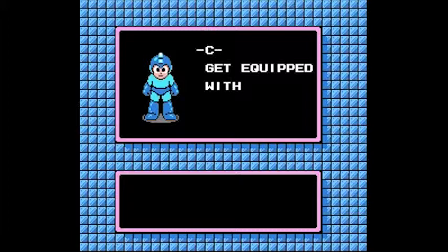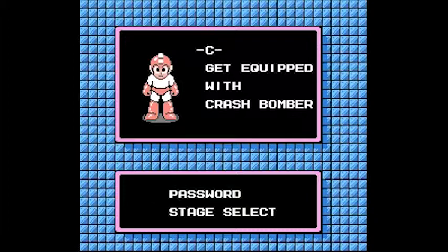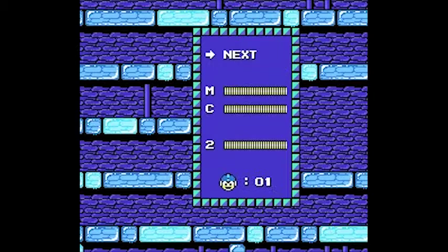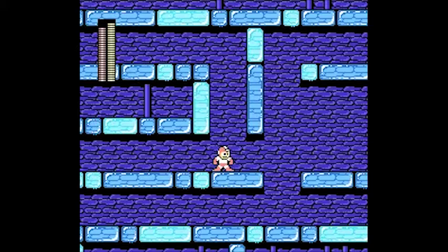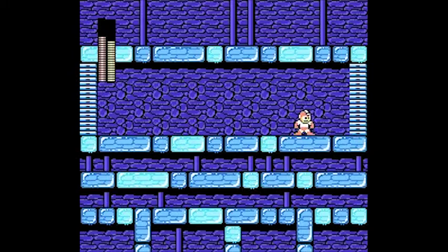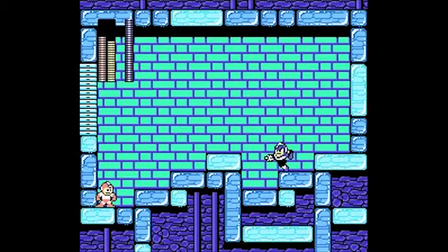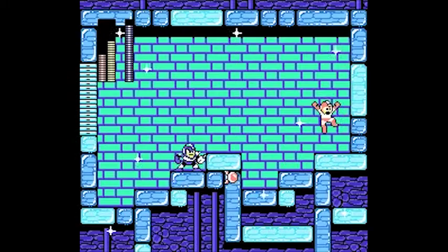We beat him, so we get the Crash Bomber. Back to Flash Man's stage. The floor in Flash Man's stage is slippery for some reason — we're in a Crystal Cave. These walls, you can't destroy them with anything but the Crash Bomber. Crash Bomber also happens to be one of Flash Man's weaknesses. It'll be more effective if you plant the Crash Bomber on a wall and then watch it blow up — rather than just hitting him directly with it.